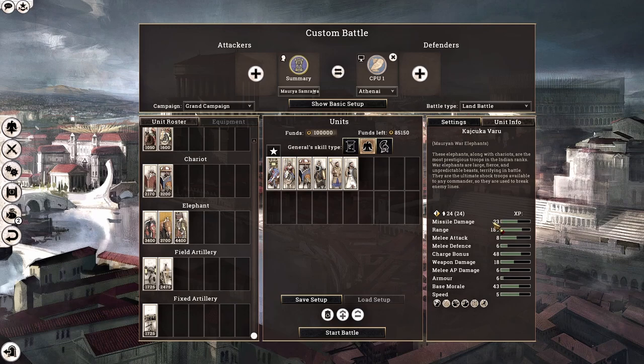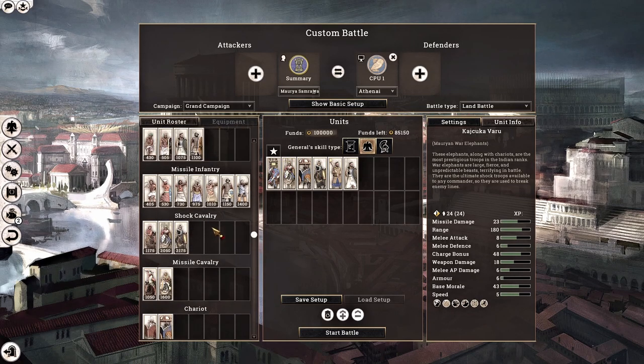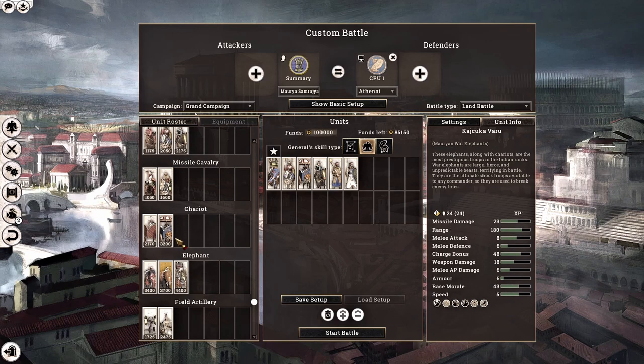The interesting part about the Mauryan War Elephant is that it has an archer unit with a range of 180 and a missile damage of 23. This missile damage is insane for an archer-type unit, as most archers have a missile damage of 16. Even javelins only have a missile damage of 20, so 23 is even more than that.